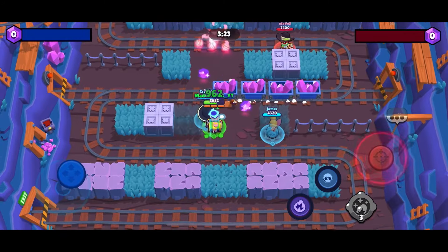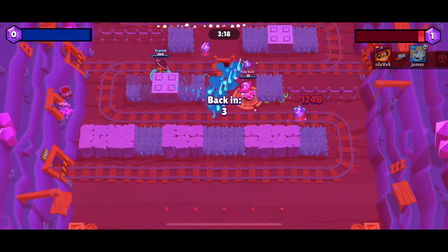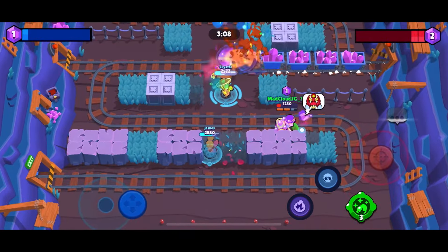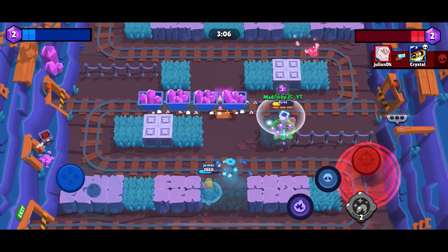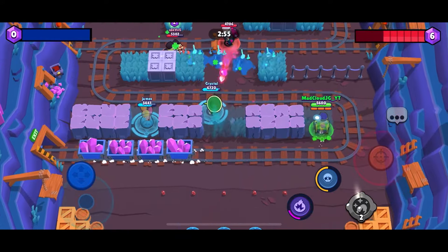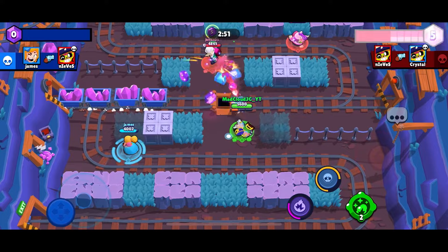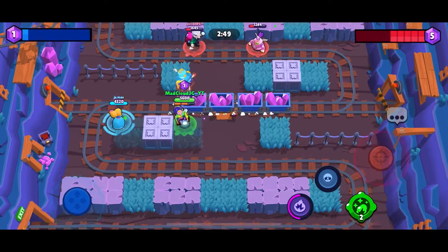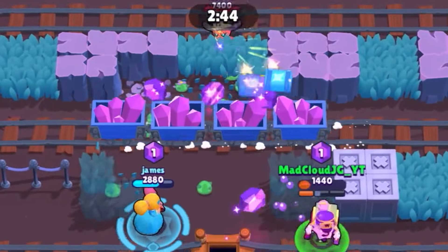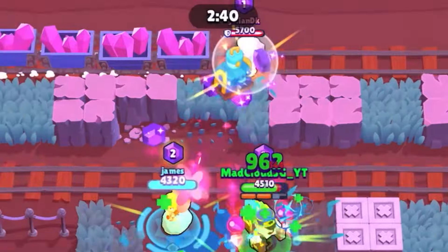Byron, Poco — okay, there's no way the Poco just double killed us. Poco is not that strong. The Nani came out of nowhere and killed me. We are getting destroyed right now. I'm going to try to kill the Byron — boom, I still killed the Nani. Come here Poco — yes!